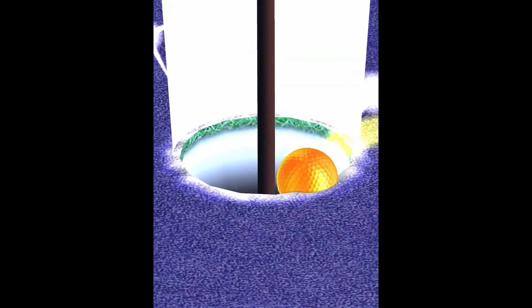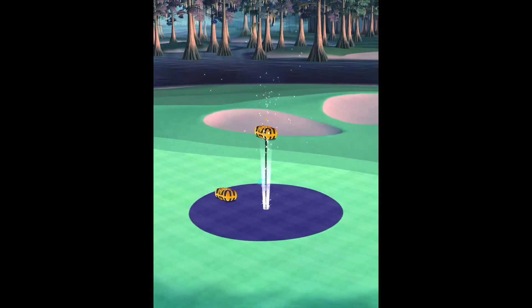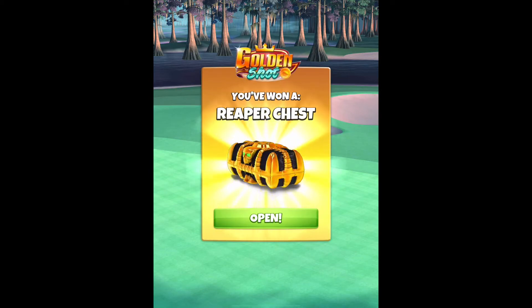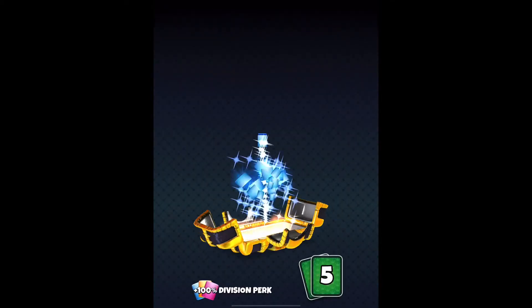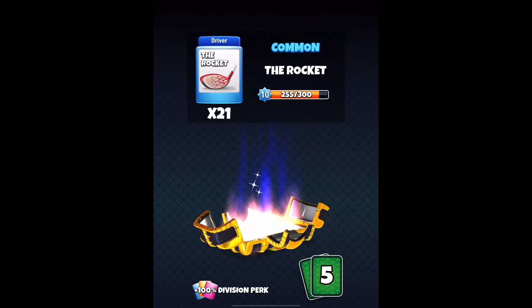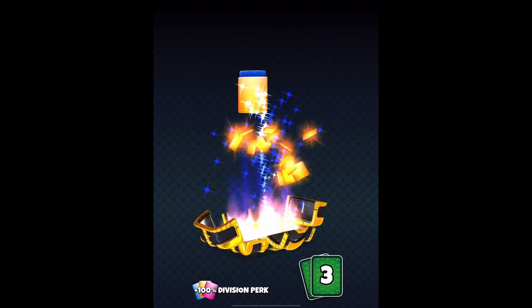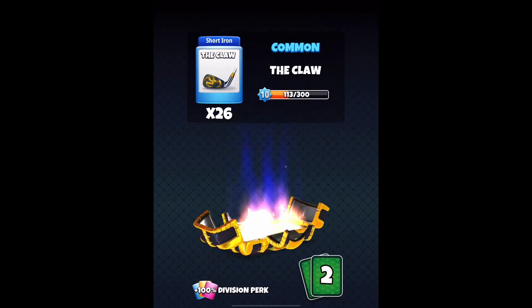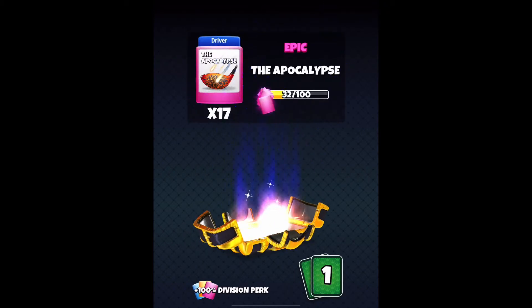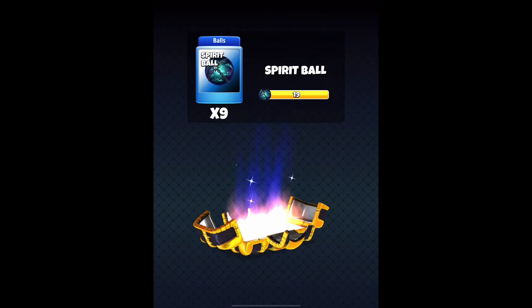Boom, get in there! Got the reaper chest, the rocket, Malibu, rough cutter, the claw, apocalypse, and 9 spirit balls.